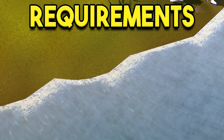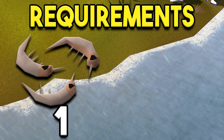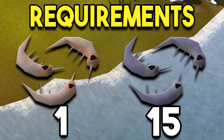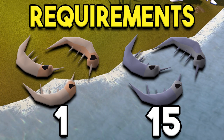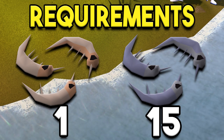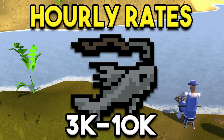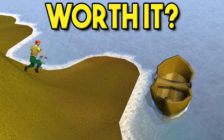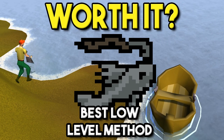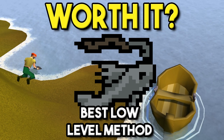So to start, for the requirements you're going to need level 1 fishing to be able to start and catch shrimps, so that is nothing at all. Beyond that, level 15 fishing is required to catch anchovies, which are done through the same method — so once you get 15 fishing you'll be getting both rather than just shrimp. For the hourly rate you can expect anywhere from 3,000 to 10,000 XP per hour. This is the best low level method for fishing, so I would highly recommend it if you're trying to get out of the low level fishing range.